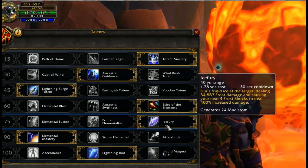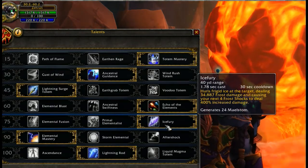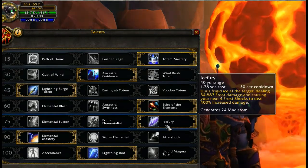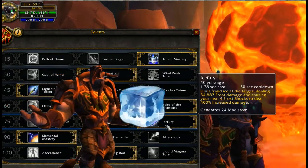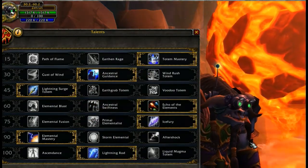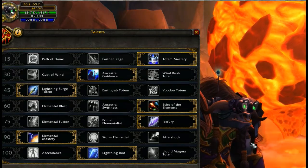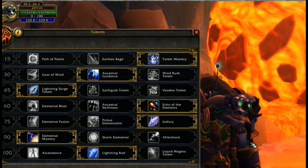Well, simply put, a lot of Legion dungeons require high mobility, and as a caster that really kind of sucks. You pop out this Ice Fury ability and you get four really powerful instant cast abilities, so you can throw down a couple of attacks and still get to move around. That way it will not impede your overall damage in a boss fight — you're going to still be really awesome.